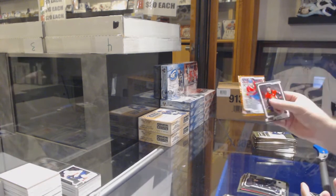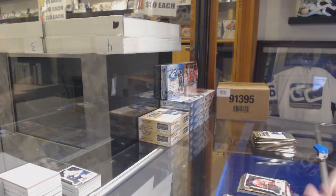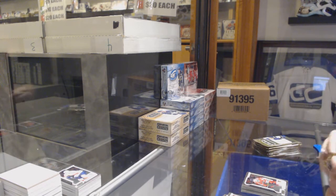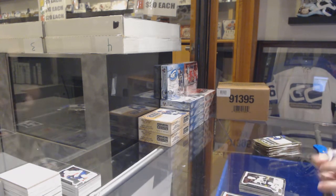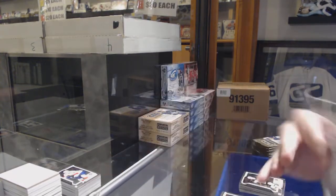We've got an Orange Checkers numbered to 25 of Tatar for the Habs and an Alexander Fortin Marquee rookie for the Blackhawks. We've got a Ryan Donato for the Boston Bruins Marquee rookie and a rookie auto of Henri Jokiharju for Chicago.